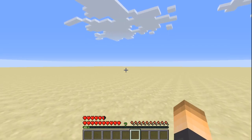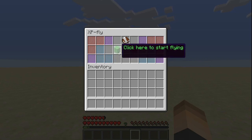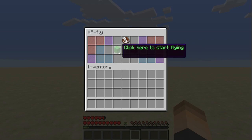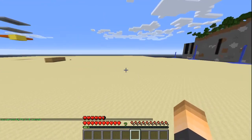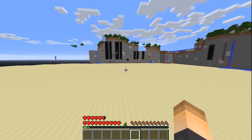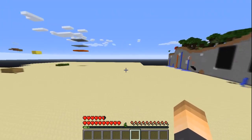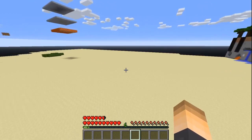I have seven XP levels right now. Let's type slash fly to open up the XP Fly GUI. Once you click it you can start flying, and when you want to stop you click the red wool. It uses two XP per minute. We'll fly around for a minute — there we go, it just used one XP. You can stop it anytime by opening the GUI.